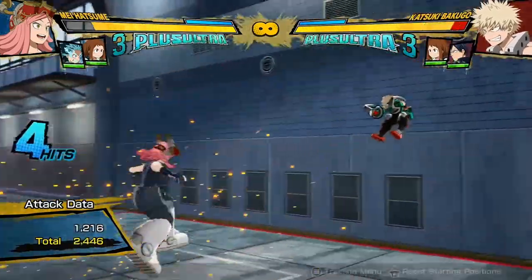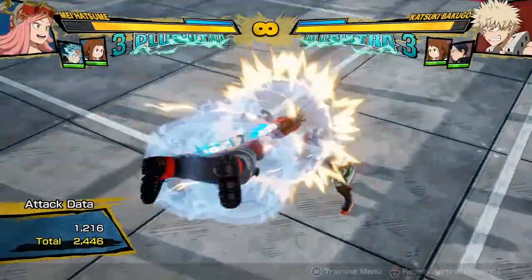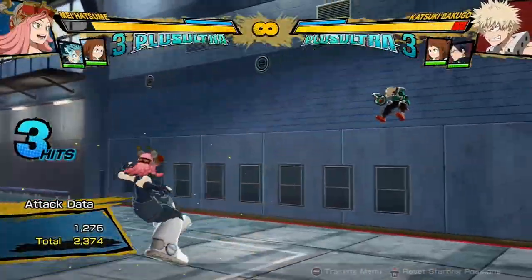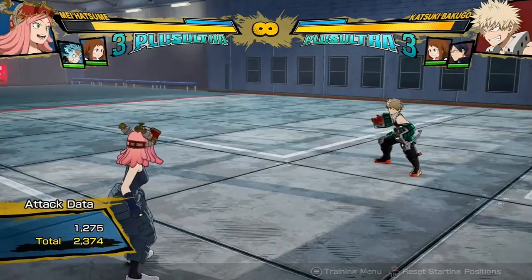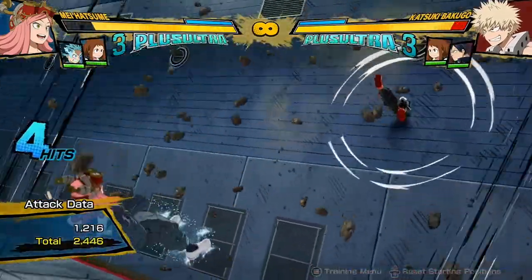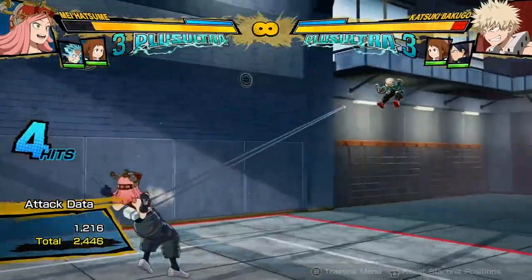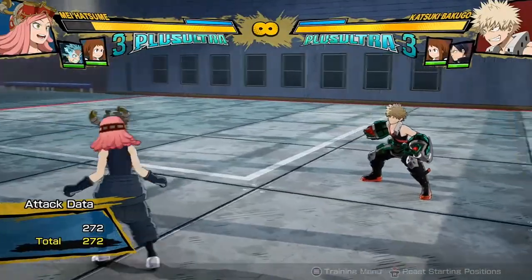Her air yellow attack is pretty generic — it's a bunch of kicks. It's surprisingly good for getting wall splats; even from a distance they just keep flying into the wall. So if you're ever facing the wall, use your yellow attack and don't cancel it into other buttons so you can extend your combo even more. It's a very basic air yellow attack — you can cancel it into other buttons and it'll be used in combos.